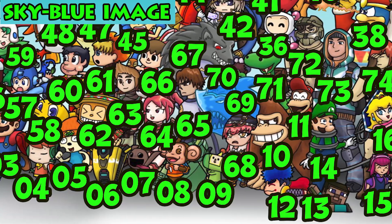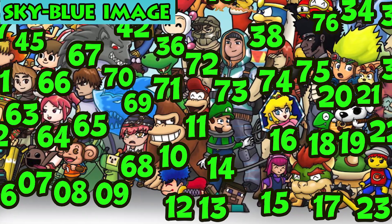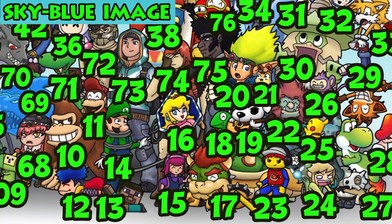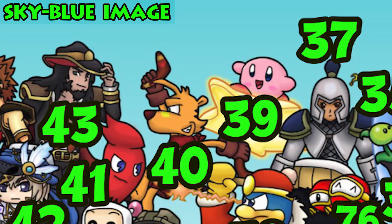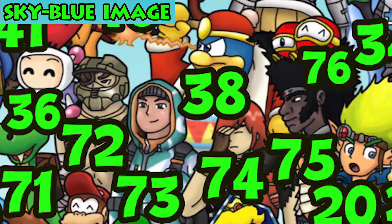We got 76 characters in total. The number for a character is usually at the feet or torso so that you can see their face, except for the characters on the top of the image where the number is above their head. This is the image that I need the most help with. There are a few scattered ones that I don't recognize, like number 37 and 43, but most of the ones I don't know start at number 60 and go up to 76. Especially 63, 64, 65, and this wolf and shark. Number 72 through 75 are a big mystery to me.